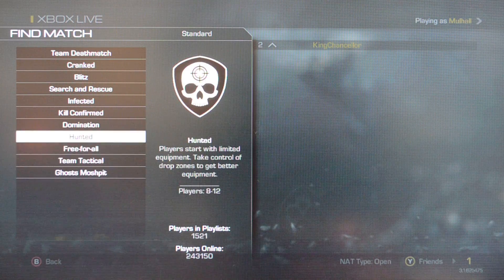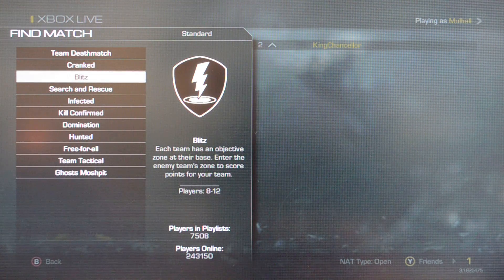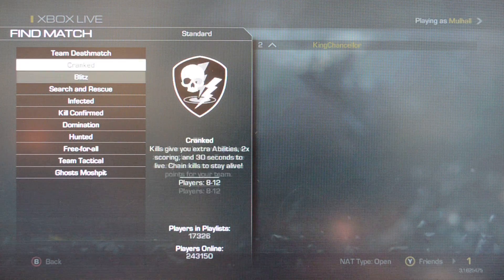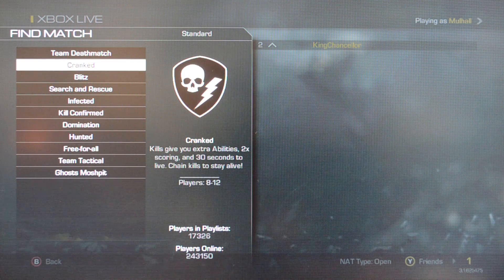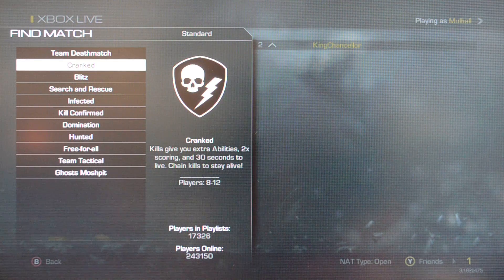Now, some new modes, for example, are Hunted. Infected we've seen in past games. Blitz — each team has an objective zone; enter the enemy zone to score points for your team. And Cranked — kills give you extra abilities, 2x scoring, and 30 seconds of live chain kills to stay alive.